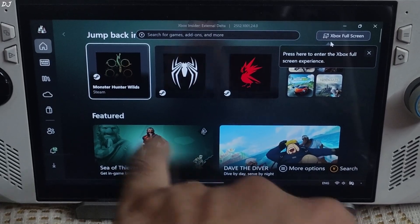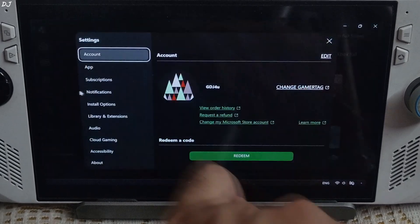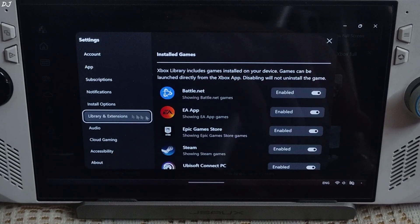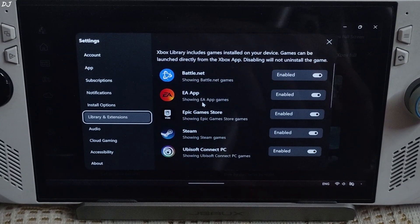I'll quickly show you how to do this. Open the Xbox PC app, click on your profile, click on Settings, then click on Library & Extensions and enable the toggle corresponding to the digital store platform you want.